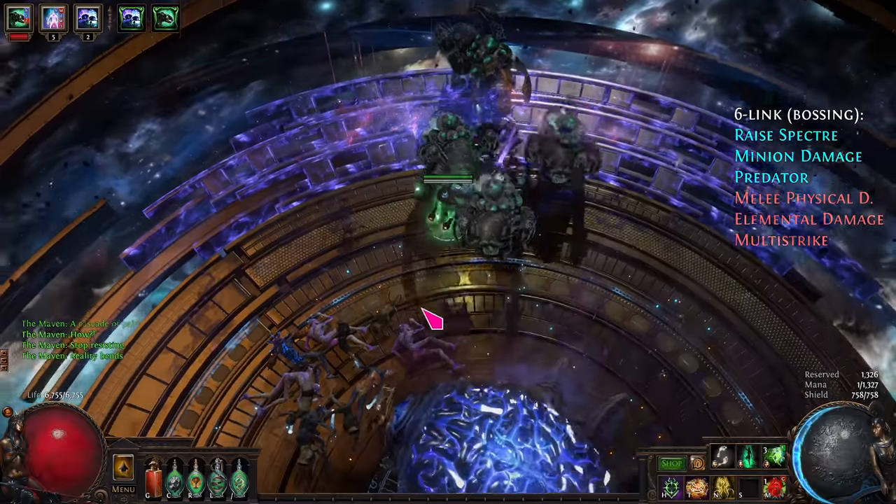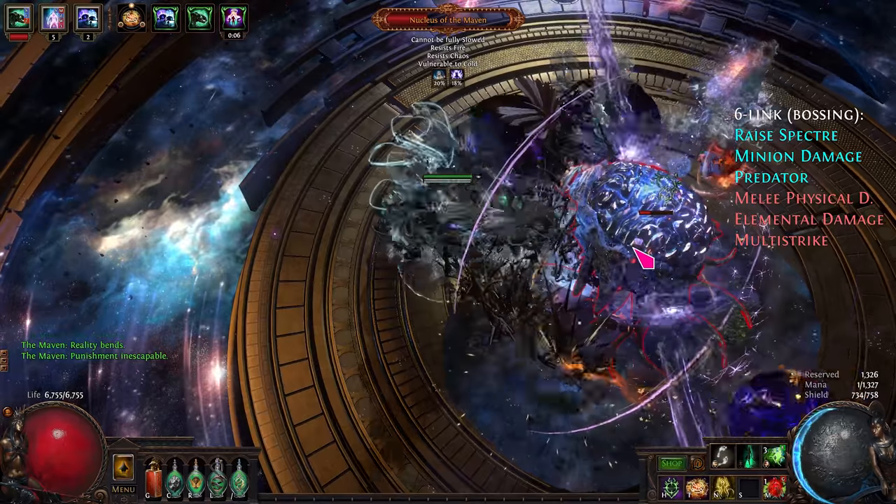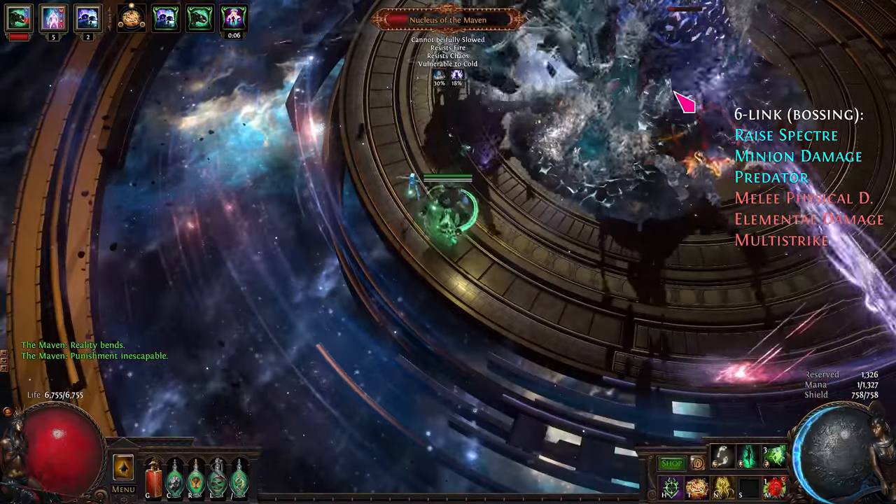As you saw in the Mino fight, the water fountains can stack on bosses for big DPS, but you also won't be able to see anything.